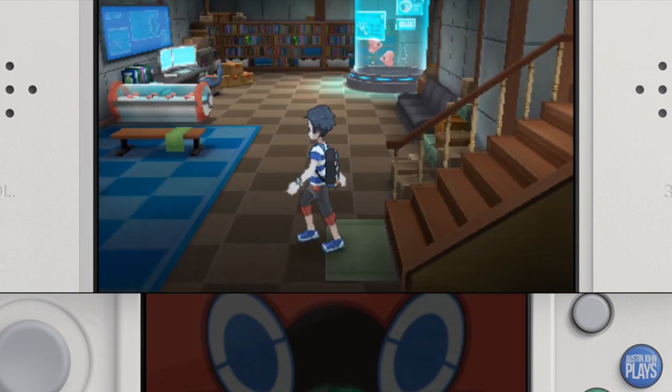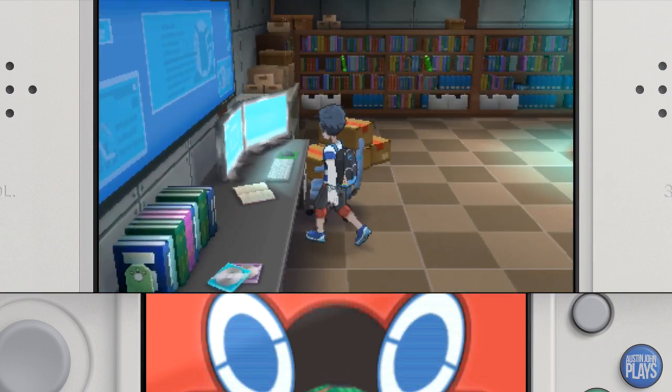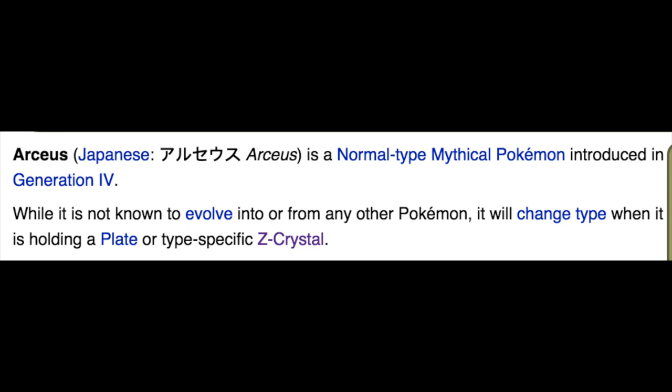The move tutor for Keldeo and Meloetta can be found at the Hano Grand Resort. Take note that Rotom can change forms in Professor Kukui's basement of his house slash lab. Also, Arceus's type will vary on what Z-Crystal it's holding — it no longer has to hold plates.